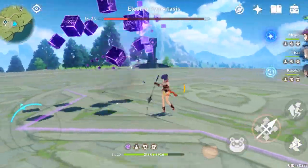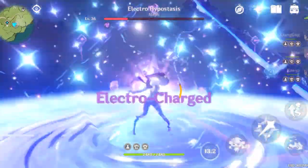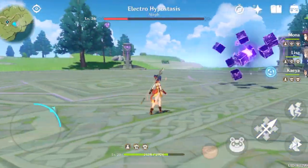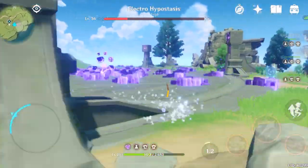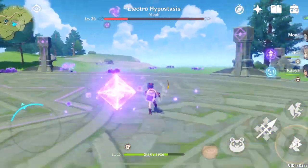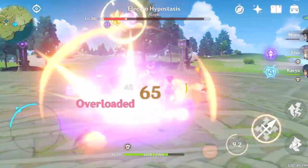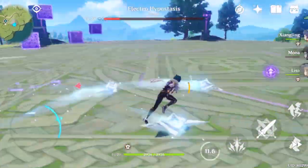There's a time here where we thought that all of the skills — anything that you throw at Mona — she will be able to dodge. Look at that, Mona for the win! But we thought Mona was able to dodge it using her sprint, but no. Keep in mind that the enemy is level 36 compared to our level 20 party, so the damage is really, really high.